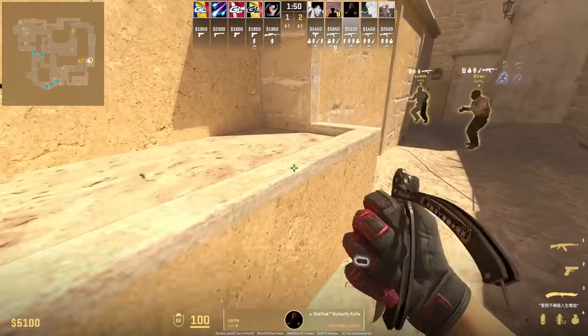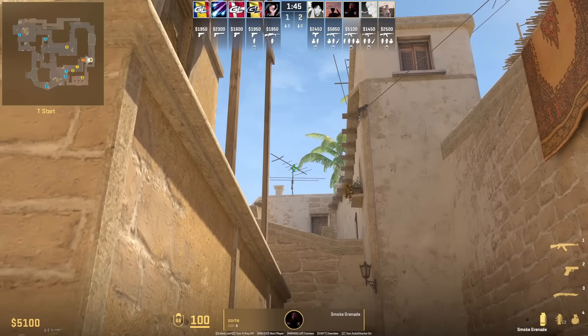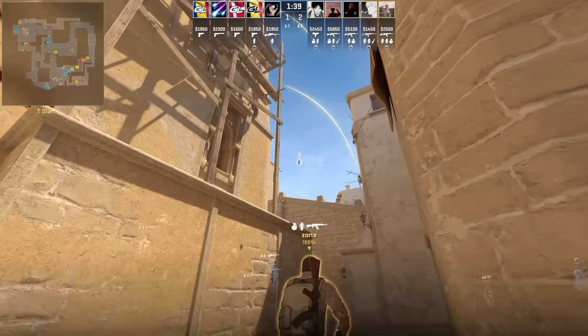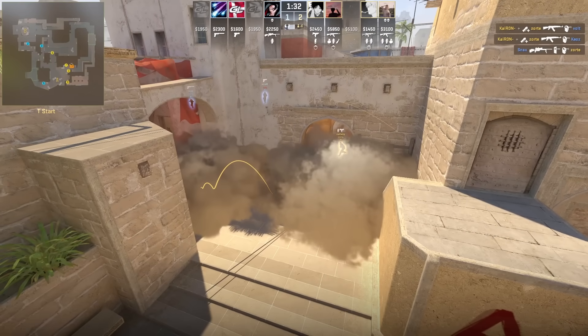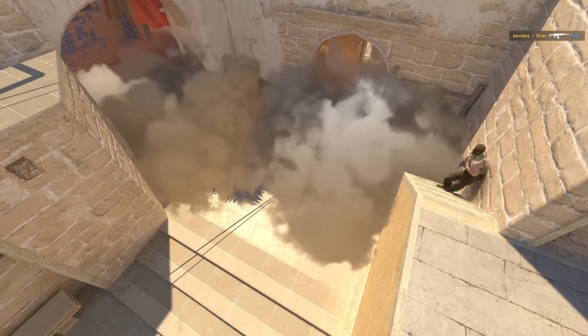Topcon and deep jungle smokes from one position where you're standing back here. For the topcon smoke, this is the standard antenna one — jump throw. For the jungle smoke, aim as shown, then jump throw. You can then flash your teammates out ramp, which is super effective, blinding the CTs up close. These two smokes together create a deeper wall as shown here.